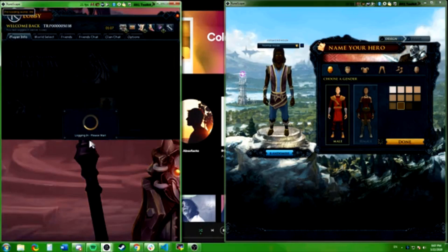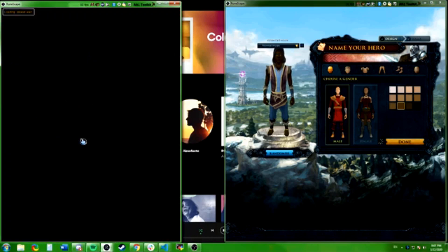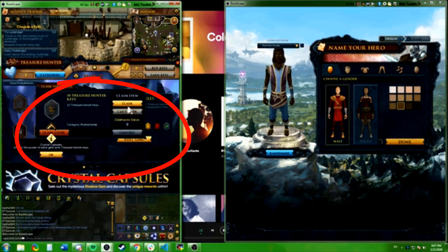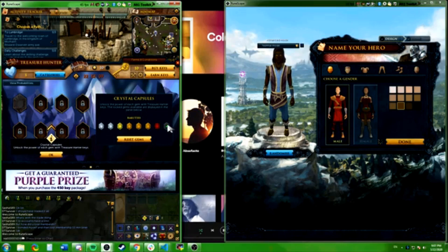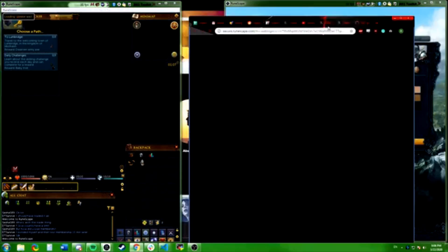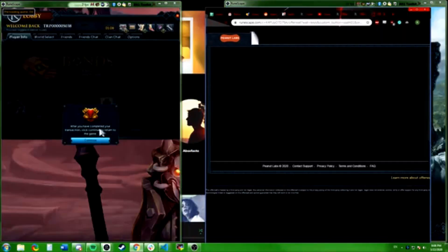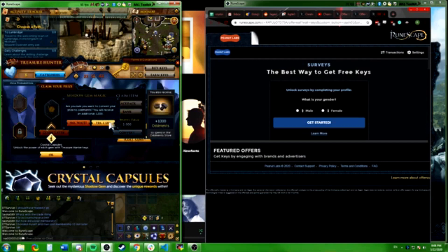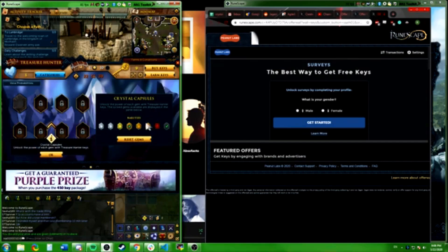You click 'Earn Keys' and that same page comes up, but this time when you go back into the game the Treasure Hunter screen is completely replaced by the normal chest Treasure Hunter screen. The middle chest here is always a guaranteed shadow gem no matter what. So that shadow gem is ticked off now. You can earn keys again, go back into the game, and opening the chest gives you another shadow gem even though there wasn't one in there. It only works for the first set of prizes — you can do this eight times per account and get eight guaranteed shadow gems.